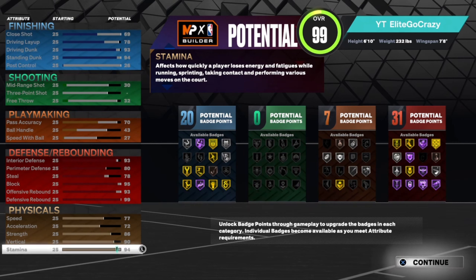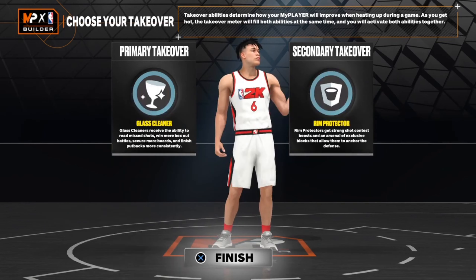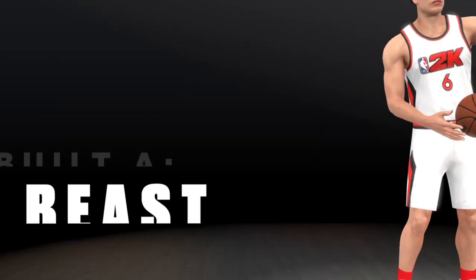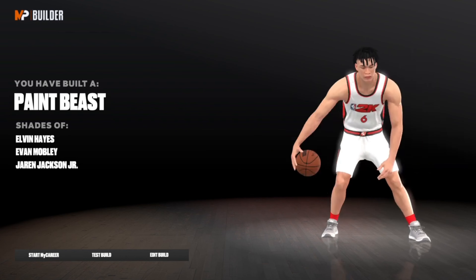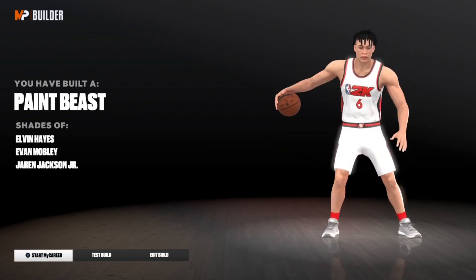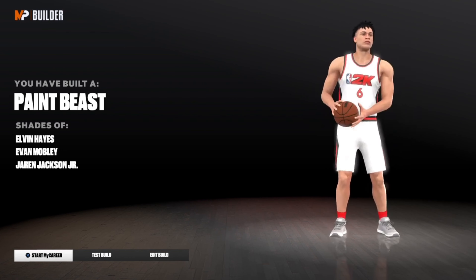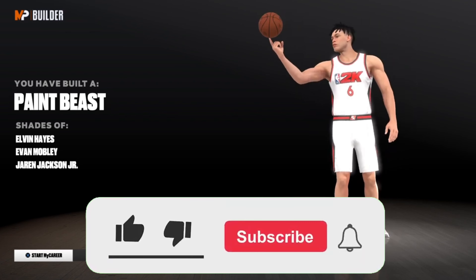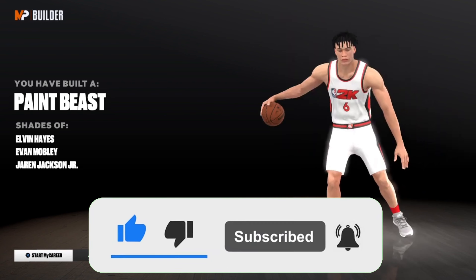I fuck with this build. Y'all right now, if y'all still watching the vid, go in the comment section and let me know if you guys fuck with this build — type W build or L build. Primary takeover I got to go with glass cleaning, secondary takeover I got to go with rim protector, and I've made a paint beast. W build in my opinion. Make sure y'all hit that like, subscribe, comment down below what build y'all want to see next — I got a lockdown and a guard build coming up. But y'all already know, man — it's been your boy, really go crazy, and I'm out.